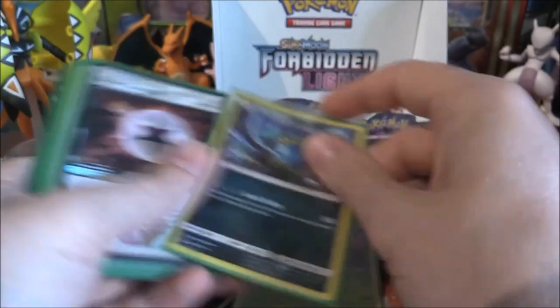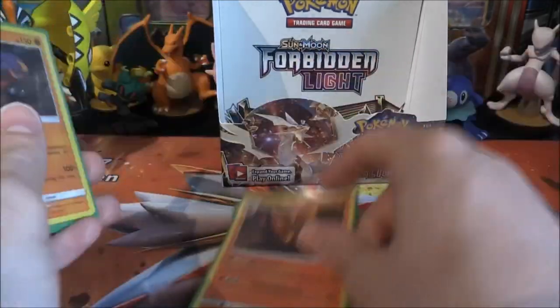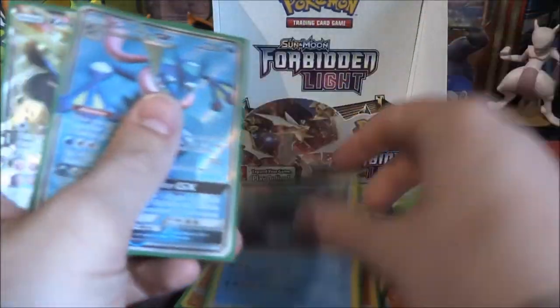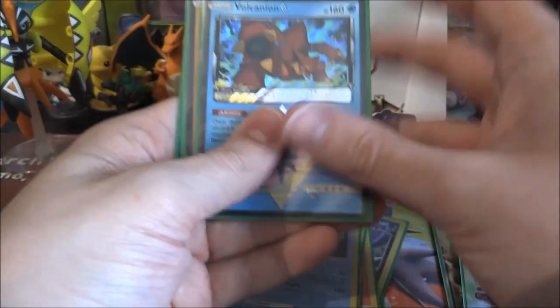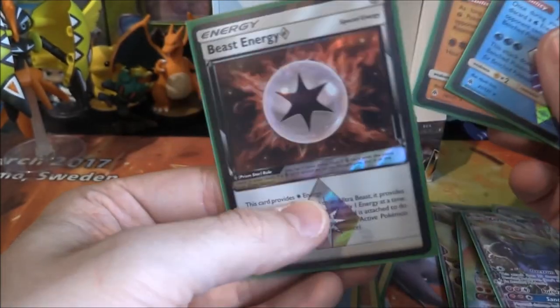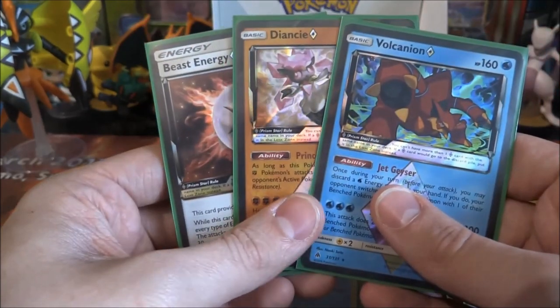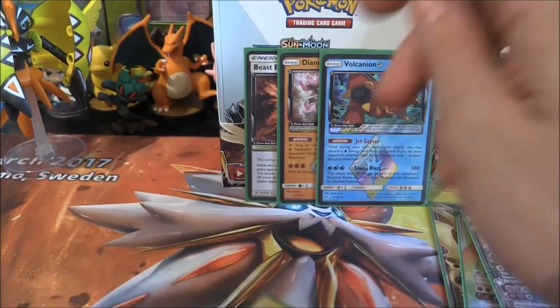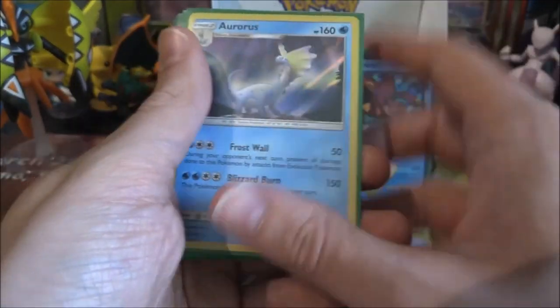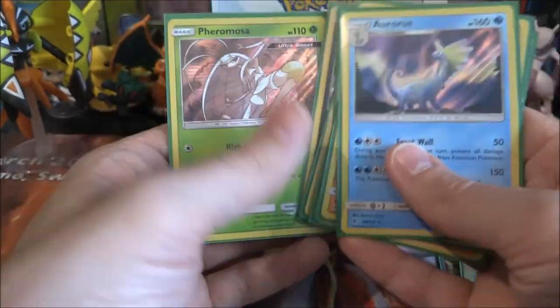In terms of Prisms, we managed to pull Volcanian Prism, Diancy Prism, and the Beast Energy Prism — that is insane, seriously amazing. Three of them, and I think there are five in the set. Then obviously we got several holos: Aurorus, Garchomp, Pyro, Infernape, Tyrantrum, Guzzlord, and Pheromosa — and none of them are duplicates at all. Very nice getting all of them.